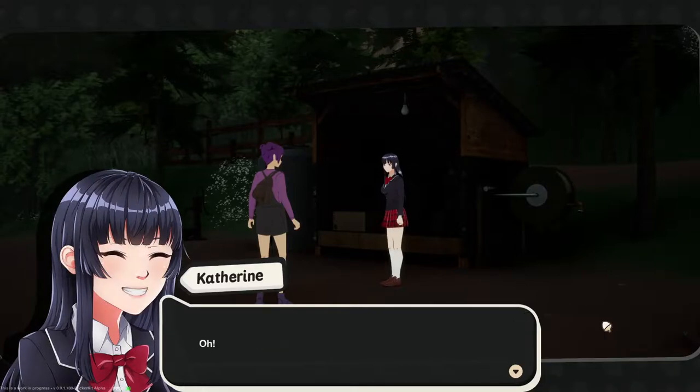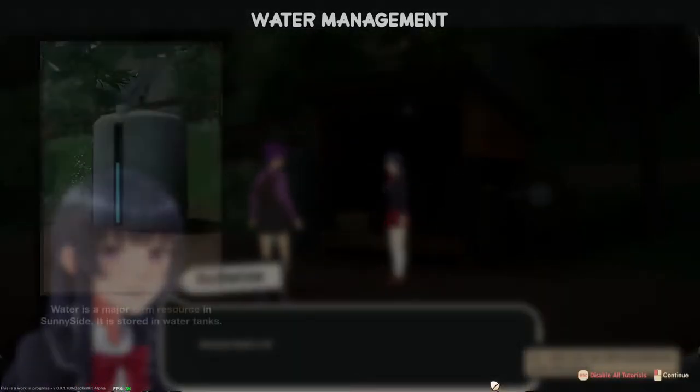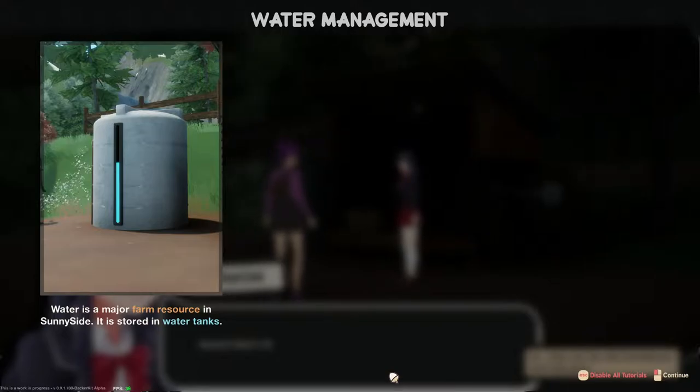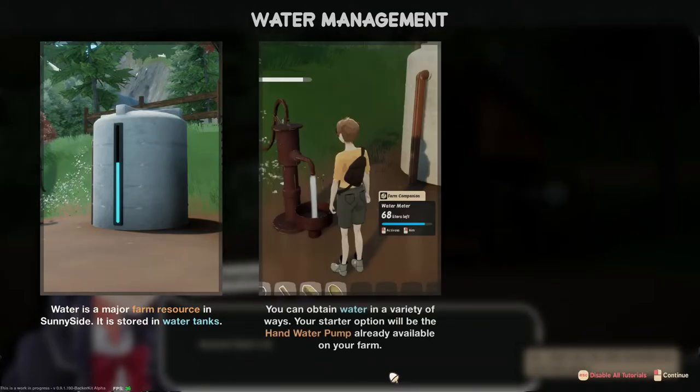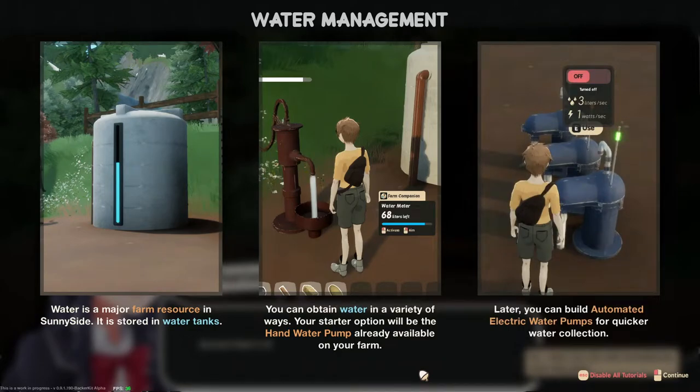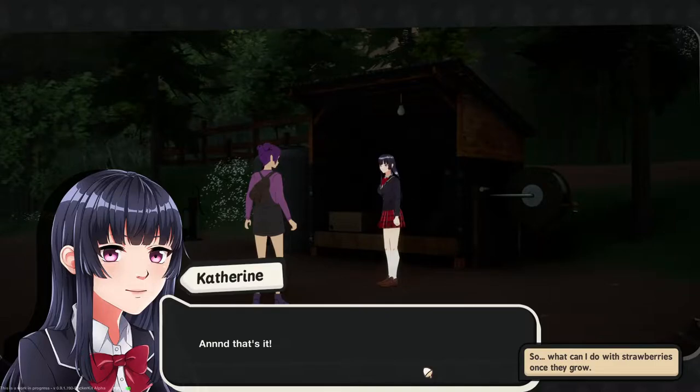How do I make sure I don't kill them? Water management — water is a major farm resource in Sunnyside, stored in water tanks. You can obtain water in a variety of ways; your starter option is the hand water pump. Later you can build automated electric water pumps for quicker water collection.